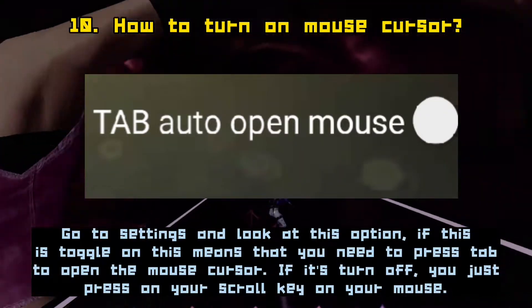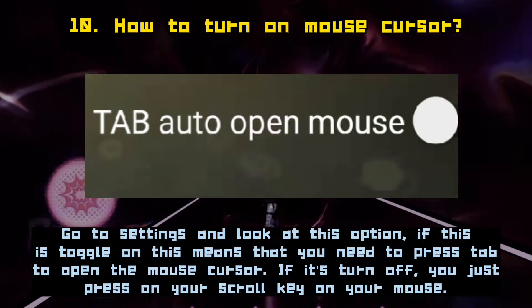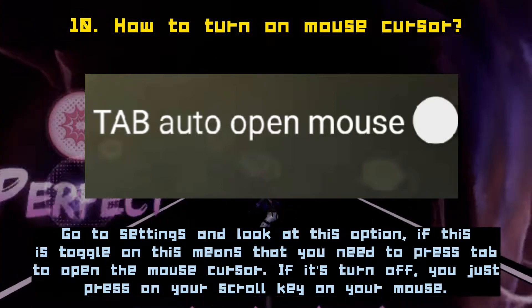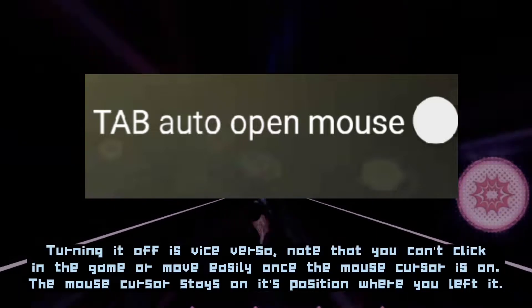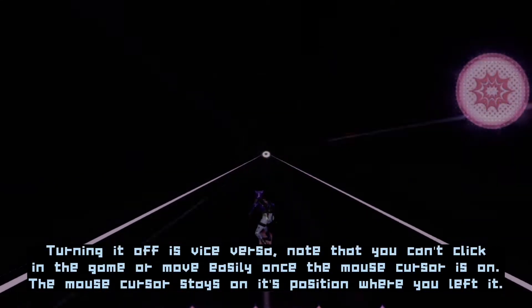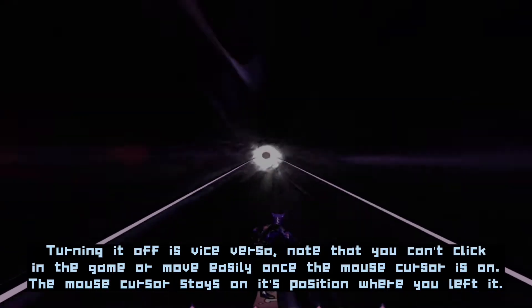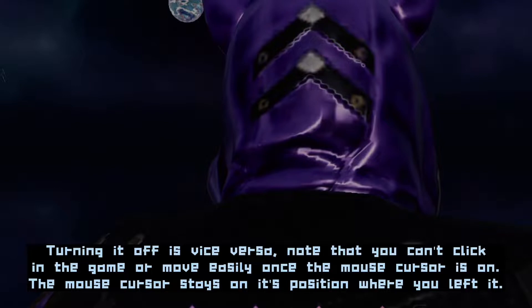If this is toggled on, you need to press Tab to open the mouse cursor. If it's turned off, you just press the scroll key on your mouse — turning it off is vice versa. Note that you can't click in the game or move easily once the mouse cursor is on. The mouse cursor stays on its position where you left it.